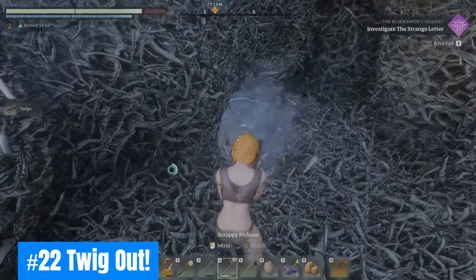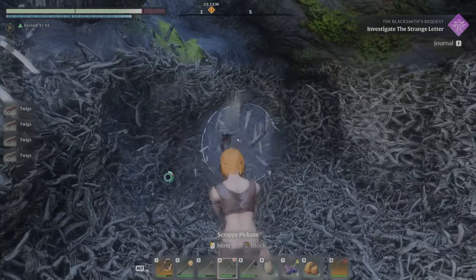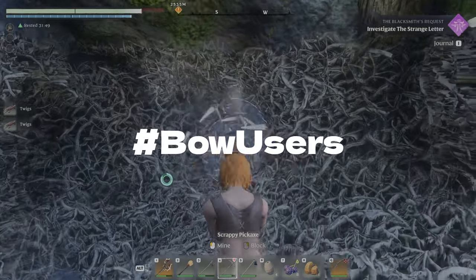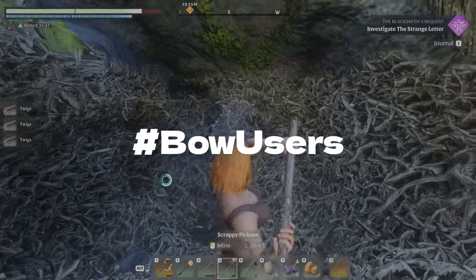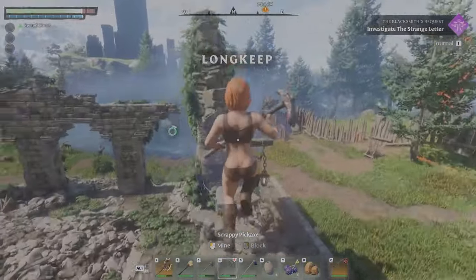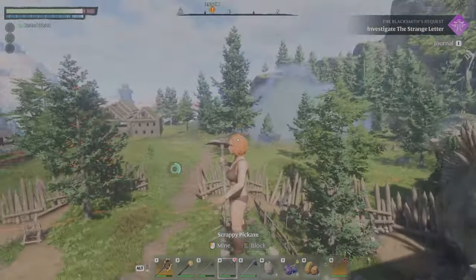Twenty-two: Twig out! Twenty-three: Find an animal den or nest and pickaxe away. This is a lifesaver for bow and arrow mains. After unlocking farming, you can also grow shrubs and get twiggy with it. Twenty-three: Jump to it. Don't ignore double jump from the survivor skill tree — it's a must to simply avoid enemies or get over things to reach what you need.